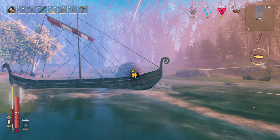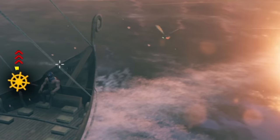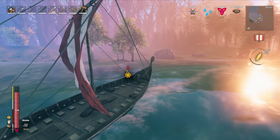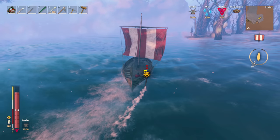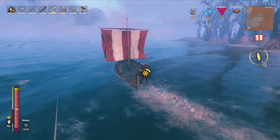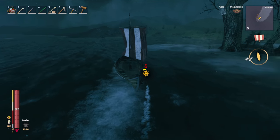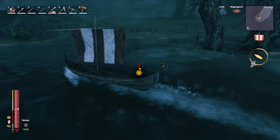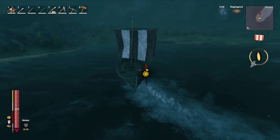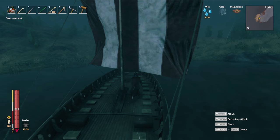Hey, there's a Mistlands biome — we might check that out later. Oh crap, get away from me! You know what's good for you, you skater. Yeah, get out of here. This Mistlands biome looks kind of small — I want to find a bigger one. Oh, here it is! Hell yeah, we made it. We're just gonna park right here. This is right next to the Mistlands too, so we didn't have to do much exploration today. Two birds, one stone — let's get it.